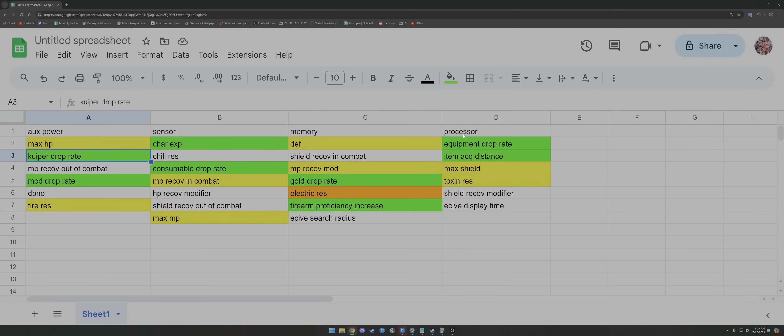The Processor is a tough one because there's not really a standout option. The main stat you want is Defense. For secondary rolls, I would go with Equipment Drop Rate and Item Acquisition Distance just to make farming easier — Shield Recover Modifier and Max Shield are kind of trash for Bunny.